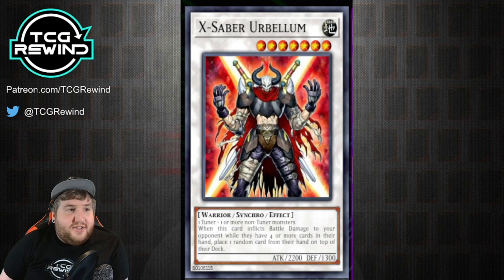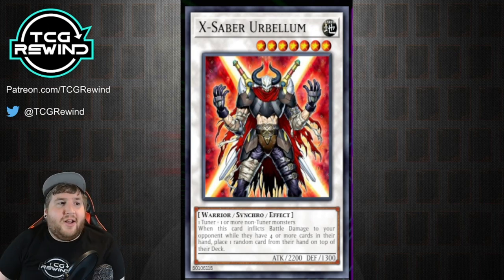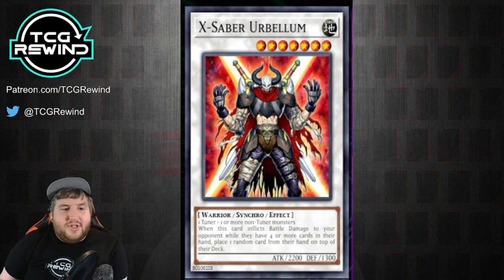Another Synchro they have access to is X-Saber Urbellum. This is a level seven and it's not crazy. Its effect is: when it inflicts battle damage to your opponent while they have four or more cards in their hand, place one random card from their hand on top of their deck. So you effectively skip a draw phase with this card if they have four or more cards in their hand. It's just kind of spooky to deal that battle damage sometimes, but the nice thing is it is a name for another card.